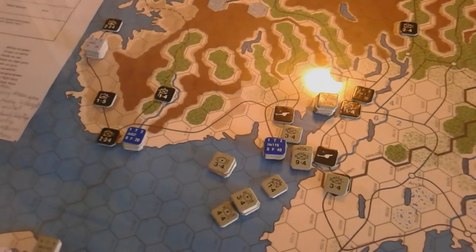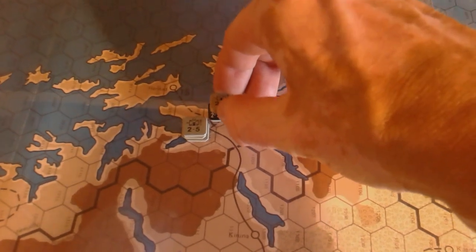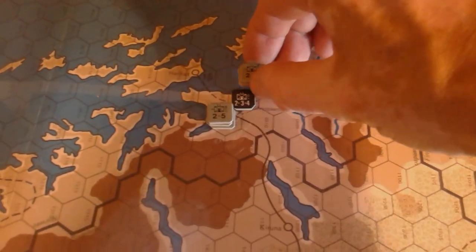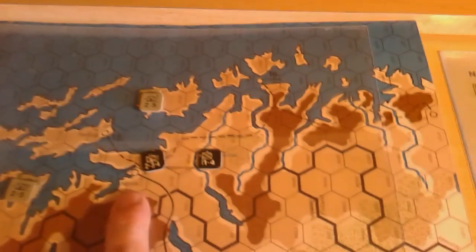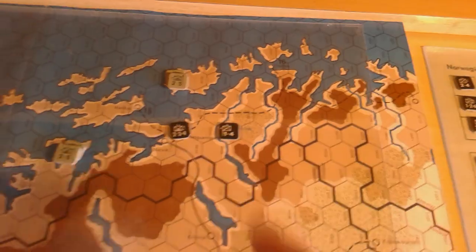Now for the on-map forces — what I've actually done is set up all the Norwegian on-map forces, plus I've put my first assault wave and my second assault wave on the map so I know what they're doing. Up here is Narvik.